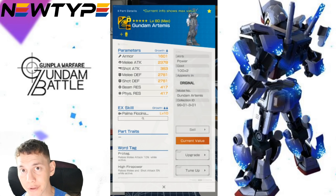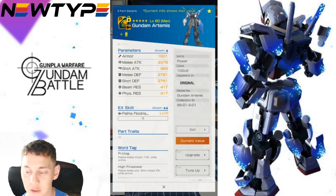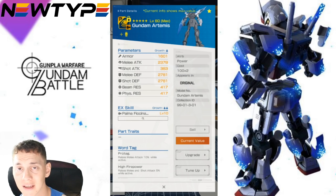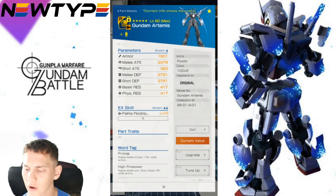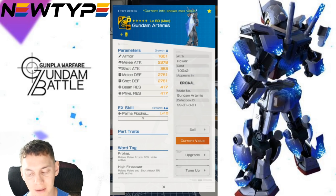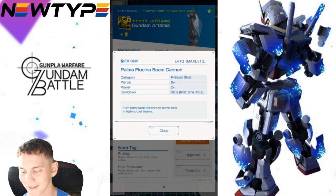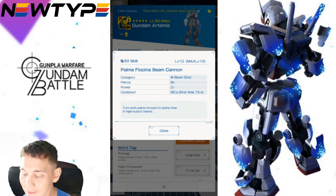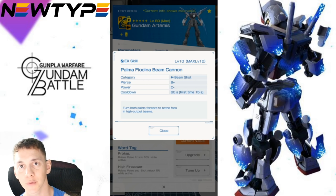Looking at the arms, the stats are really good, but the reason the defenses are so high is because they're combined with a built-in shield — you cannot equip an external shield if you have these arms. The melee attack is a little lacking compared to something like the Barbatos or Red Frame Astray's arms, but the suit makes up for it with the arm EX skill: Palma Fioncina Beam Cannon — beam shot, piercing B-plus, Power C-minus, cooldown 60 seconds, first-time 15 seconds — turning both palms forward to bathe foes in high-output beams.